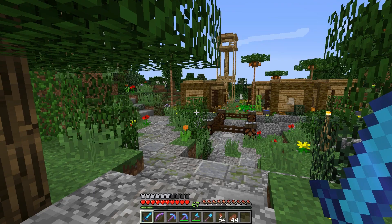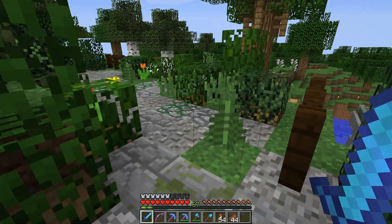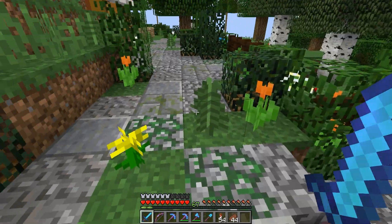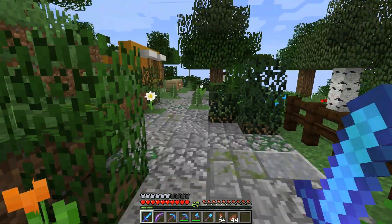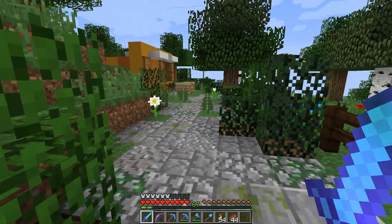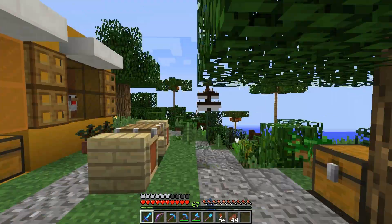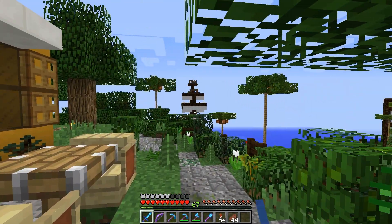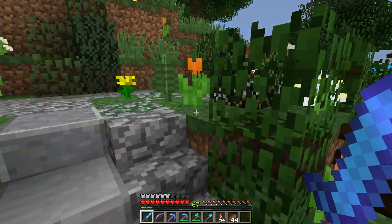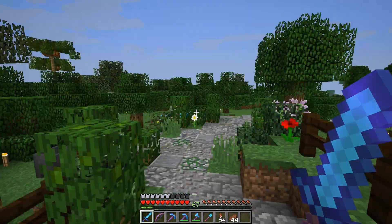Another area of my world I've been working on in between episodes is the pathway right up in here. Made a few modifications — I've extended it further in this direction, and also made this area a little bit wider in parts. I did move a few of these bushes over a little bit, just so it's a little bit wider. It feels a little bit roomier as you come down towards this chicken shop, then follow the path down towards the sailing ship area. Having this path continue on in this direction using the same theme, I think it really looks good.